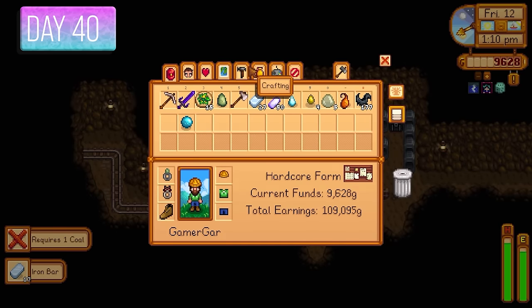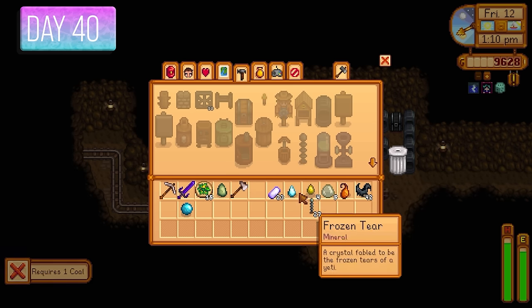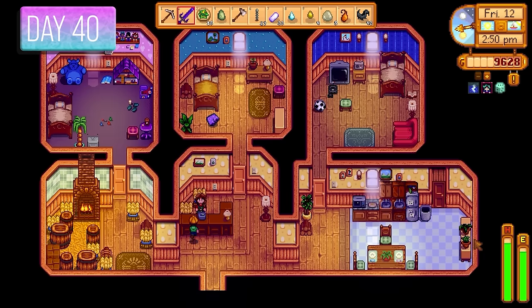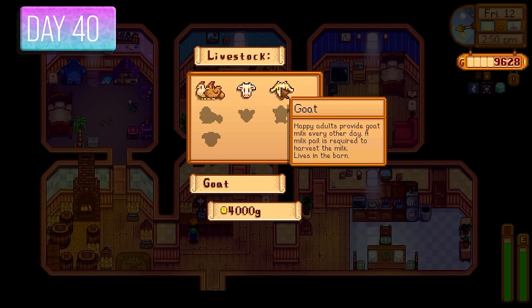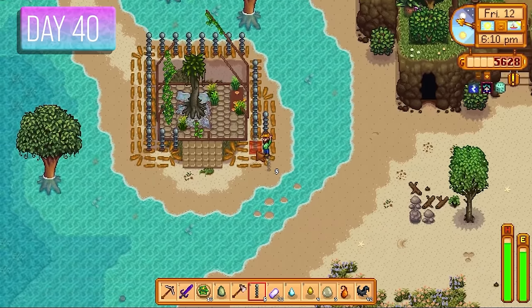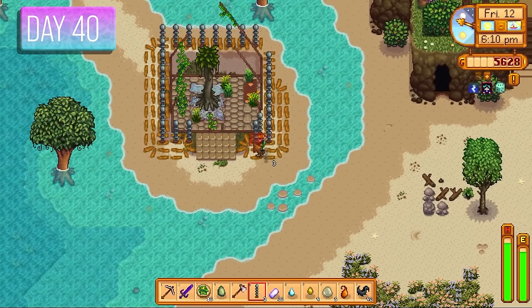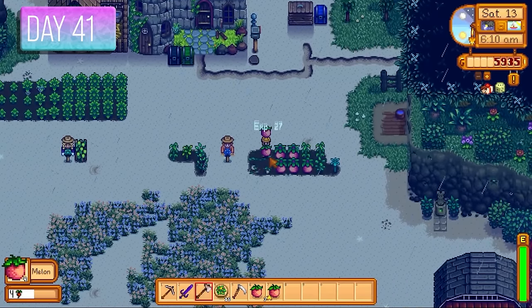Day 40 — I collected some iron bars and crafted 27 lightning rods, since the next day was stormy and I wanted battery packs for future projects. I purchased a goat for 4,000 gold. I placed the lightning rods around the greenhouse. Level 10 mining — going with Blacksmith, metal bars worth 50% more, getting a bit more bang for my buck on those iridium bars.